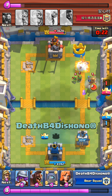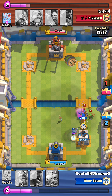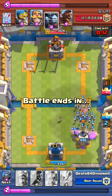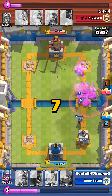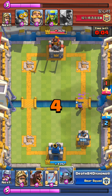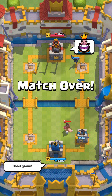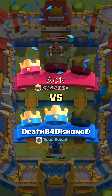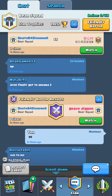Now my musketeer is just sitting there banging away and — boom, tower down. Now I gotta defend against the prince, which is pretty easy using the skeleton horde. And as you can see, I was able to get that second tower and get the win, the two crown.